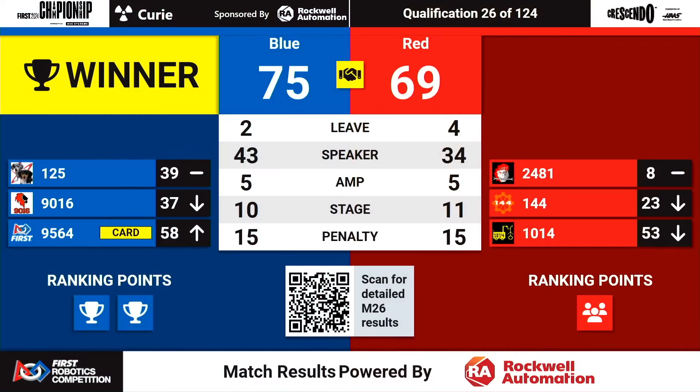A yellow card is being assigned on the blue side of the field to team 9564, for a G415.